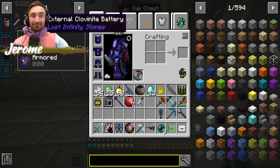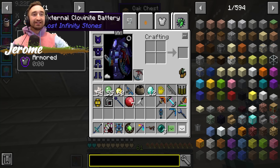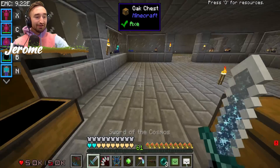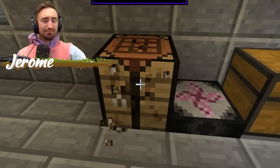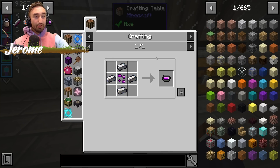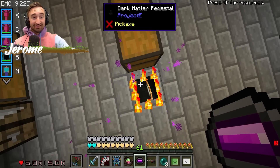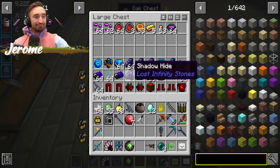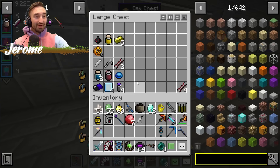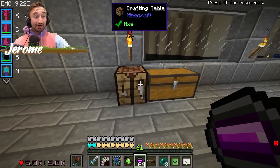First things first, let's take care of one of these minigames. In order to get over to it, we need a bunch of electron recyclers, external clovenite batteries, and clovenite power banks. Luckily, they aren't that difficult to make. In order to make a clovenite power bank, all you have to do is put one piece of clovenite, which we got last episode, surround it with some void-cut metals, and you're pretty much good to go. We have 64 of the power banks, which is way more than you actually need — the recommended amount is 10.